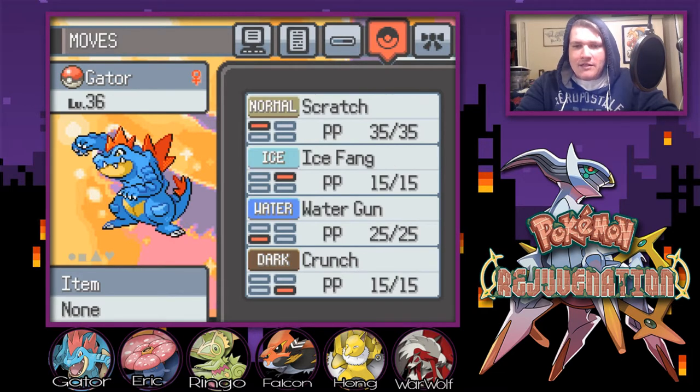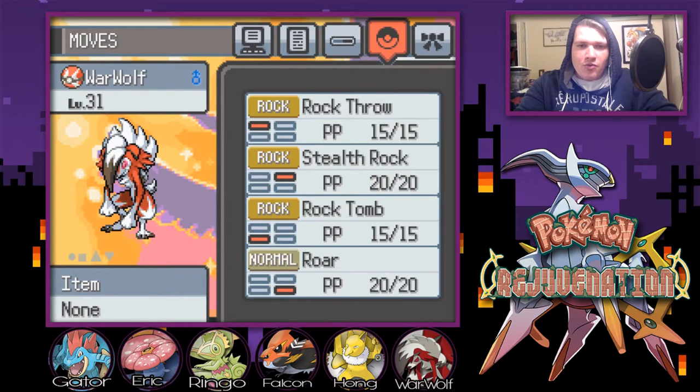We have Gator the Fur Alligator with Scratch, Ice Fang, Water Gun, and Crunch. And we have Warwolf the Lycanroc with Rock Throw, Stealth Rock, Rock Tomb, and Roar.